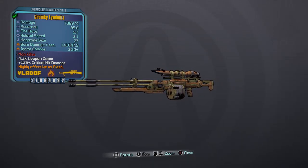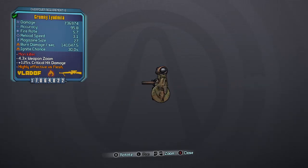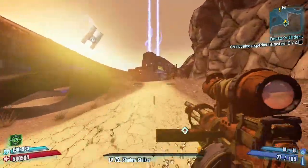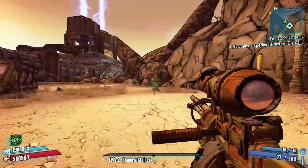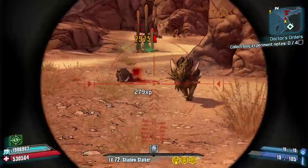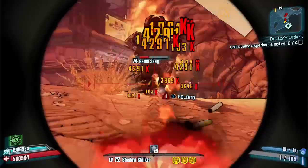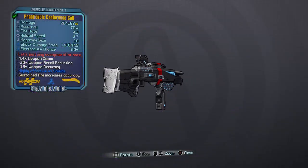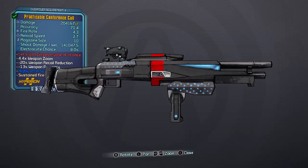The Lyuda — between its awesome critical hit damage, excellent fire rate, and availability in any element, this Vladof sniper rifle is the best sniper in the game in my opinion. No matter which character you play, this weapon makes light work of most enemies, but using Zero or Maya will really show you what it's all about. You get the Lyuda from Gettle in The Dust after completing 'The Good, the Bad, and the Mordecai' quest, or as a loot drop.